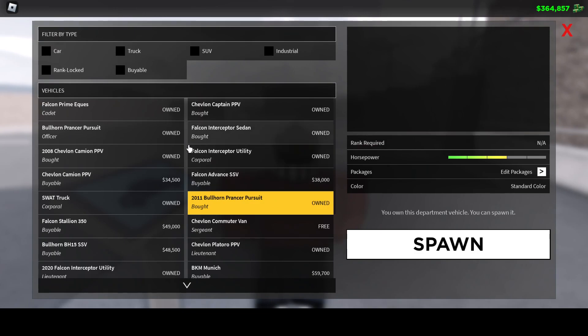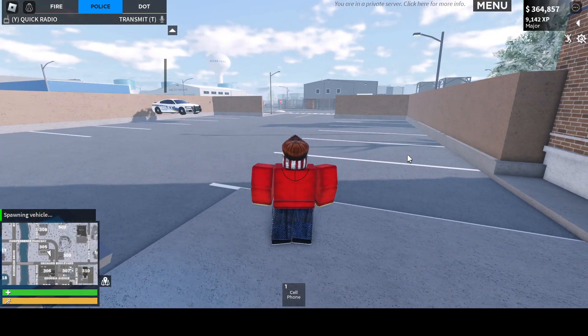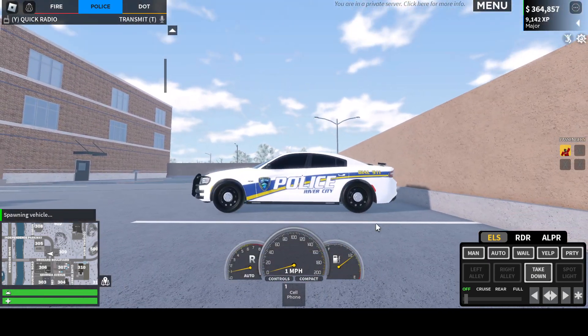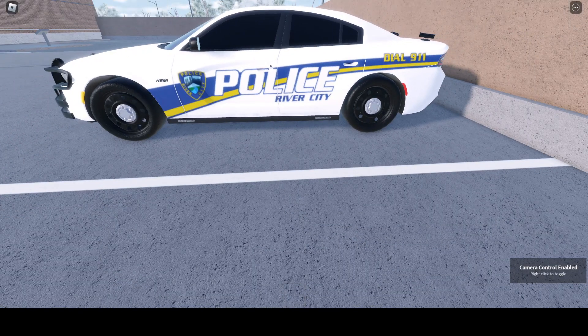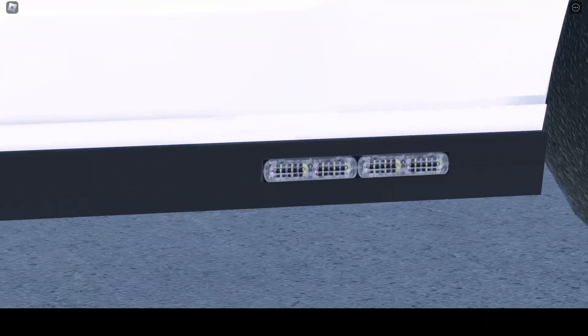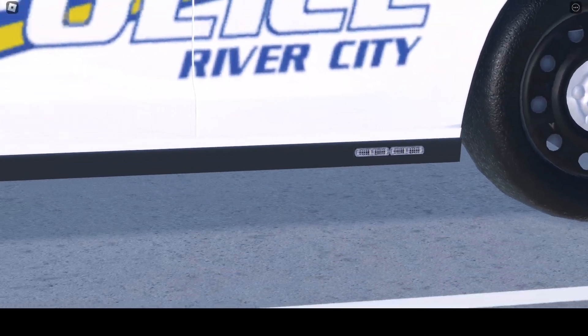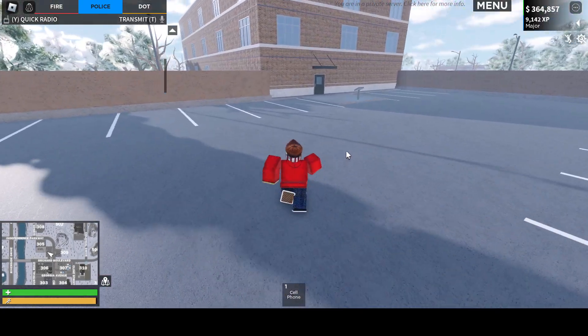We're starting off at the police department. I'm going to spawn in the charger because I already have this set up. My avatar is acting up but right here at the bottom, going through again, there are new side runners. Let's access these real quick.